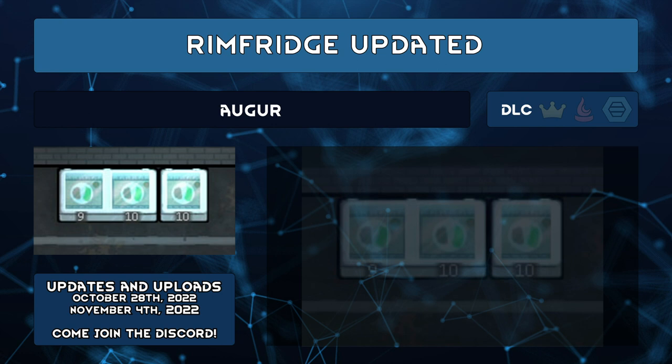Rim Fridge Updated by Auger is a new version of the mod. The original modder, Kiyama Vivacity, has a busy life, so they have linked people to Auger's version for 1.4. If you have the old version, unsubscribe from it. In 1.3, fridges only allowed one stack, and the same holds true for 1.4 — triple stacks make items stick out of the fridge, and that just doesn't look right.